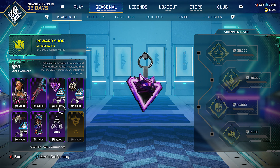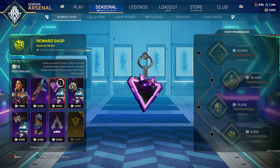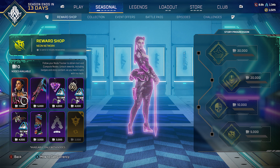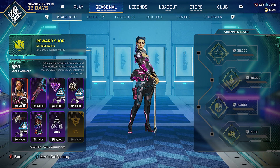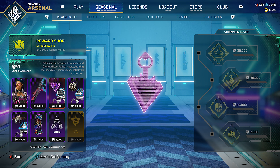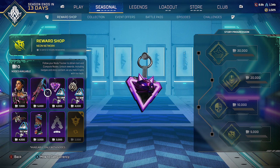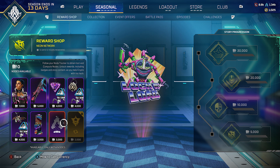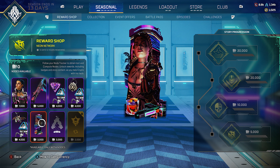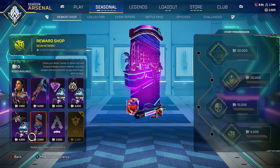The way it works is you get points — or rather, nodes — and once you get a certain amount you can redeem rewards. Right here there's a skin for Loba, a new skin for the R-301, other rewards which are charms, and then a frame.